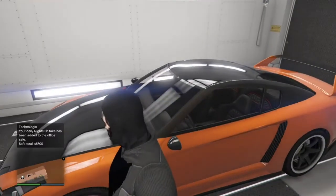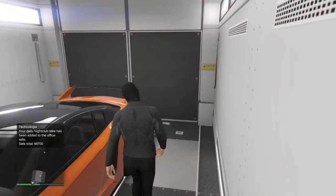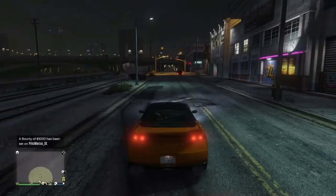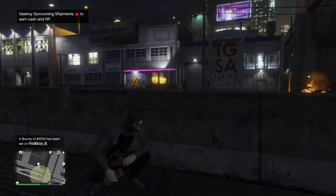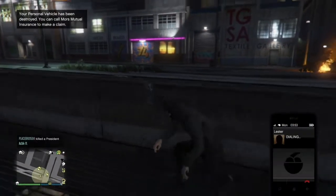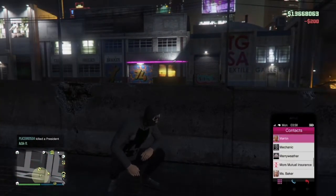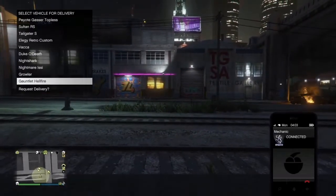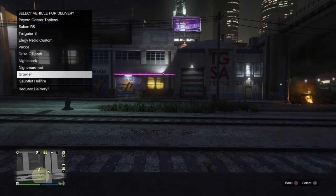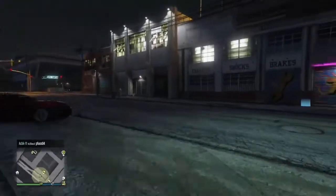What you're gonna do is drive out your legee and blow it up. From here, just call your mechanic and call the car that you want to duplicate. I'm gonna duplicate the Nightmare EC.